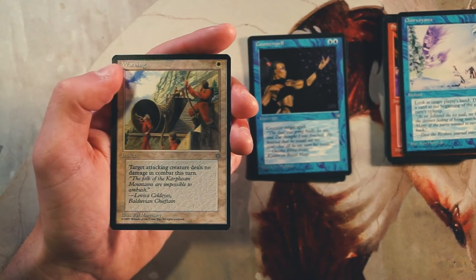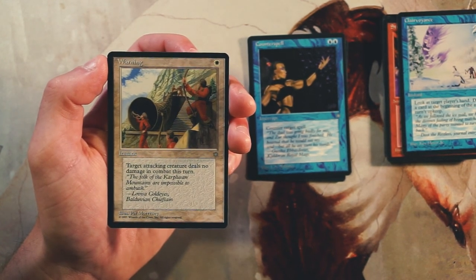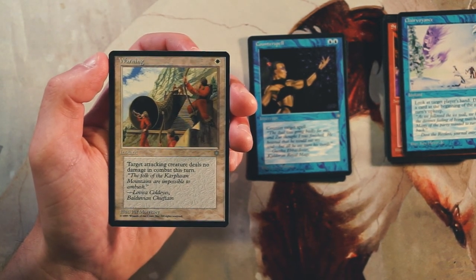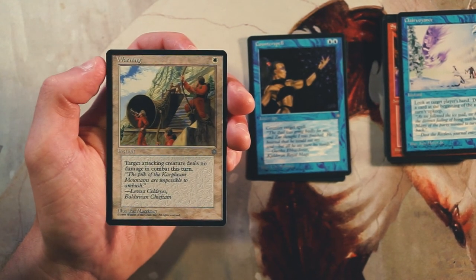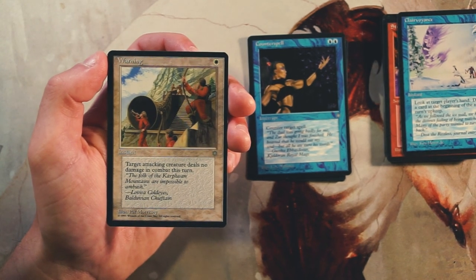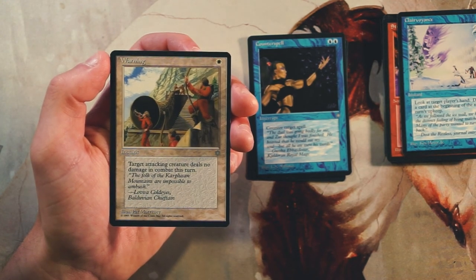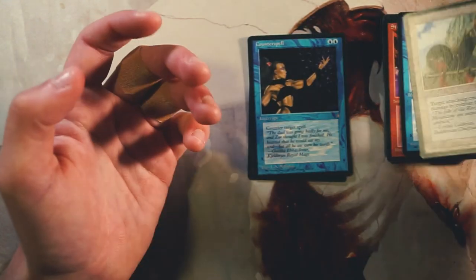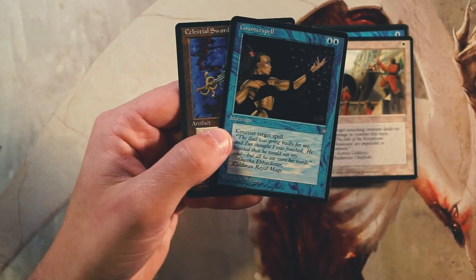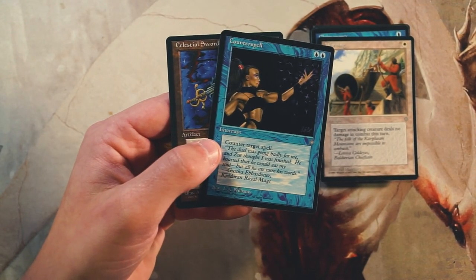Warning is our last card — it's an instant for one white, target attacking creature deals no combat damage in combat this turn. I don't really like cards like this. Preventative cards are stall cards in limited — you want to be doing more to affect the board and be proactive. Fog effects and cards like Warning that just save you some damage are not very exciting. I think it's between the Sword and Counterspell — Counterspell is fantastic, it's always going to be good, and you'll always find a target for it.